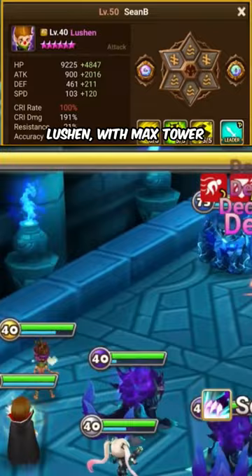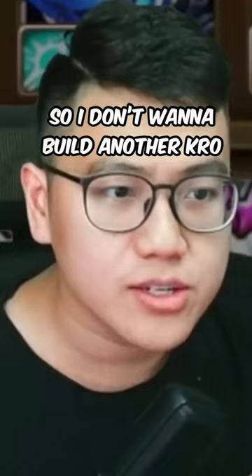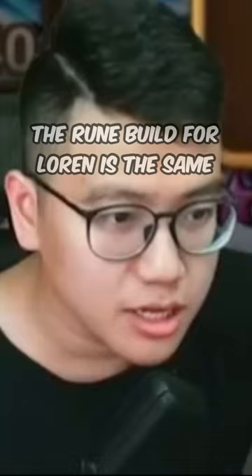Actually they are at the same speed, but this one has more accuracy, so it will land the branding before the other one goes. So I don't want to build another Crow — that's why I built this guy. He is a great excuse to use him; he's like a budget Crow.